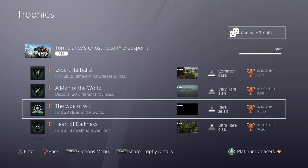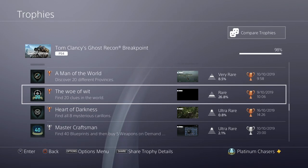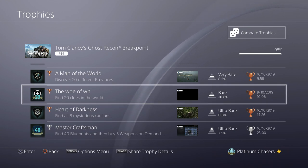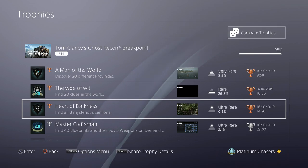Find 20 clues in the world. I'm going to go out on a limb and say that this is actually story related. The clues are documents and things like that in the game — there are a lot of them, but you don't need them all for a trophy. You do collect more than 20 during the story because you have to figure out who's responsible for certain things. You'll do it during the story because you have to, so don't worry about that.